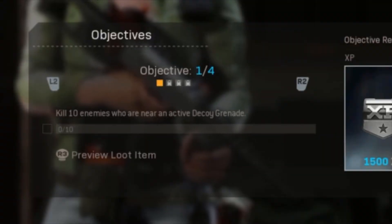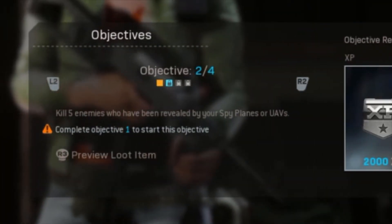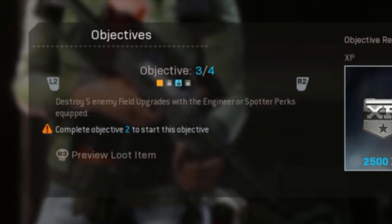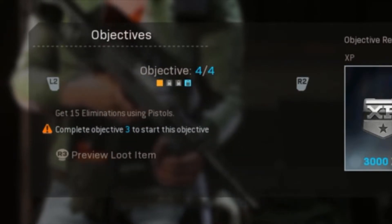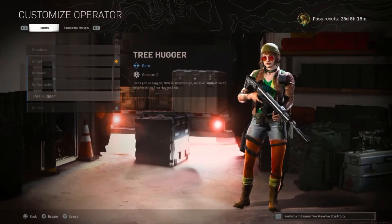The first mission: we need to eliminate 10 enemies near your activated decoy grenade. Second objective: eliminate five enemies who have been revealed by your spy plane or UAV. Third objective: destroy five enemy field upgrades with the engineer or spotter perks equipped. And for the fourth and final one, we need to get 15 eliminations using a pistol.